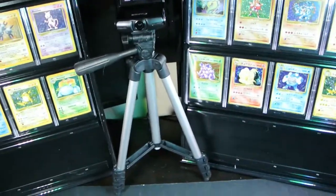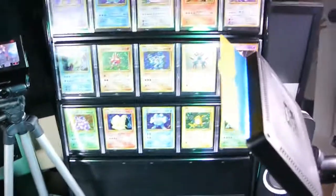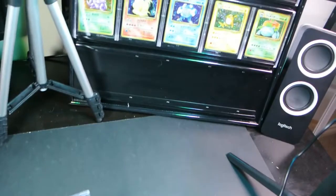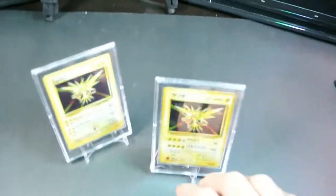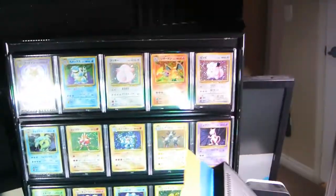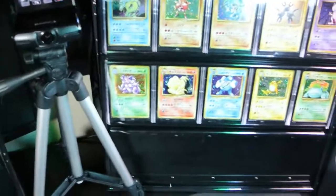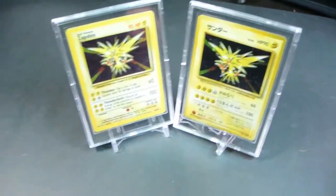We are going to be on the last holo in the next episode, which is Zapdos — so make sure you guys tune in. Riker's just going to go use the washroom. Recap of what we've done: Alakazam, Blastoise, Chansey, Charizard, Clefairy, Gyarados, Hitmonchan, Machamp, Magneton, Mewtwo, Nidoking, Ninetales, Poliwrath, Raichu, and Venusaur. Zapdos will be our second to last episode.